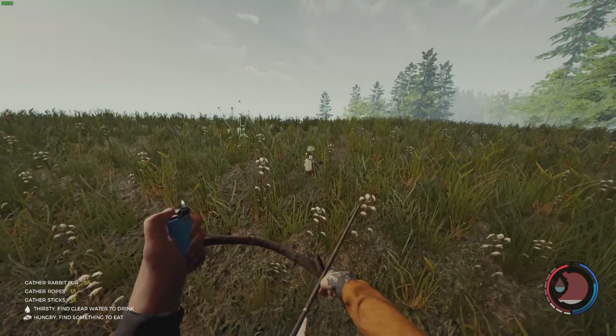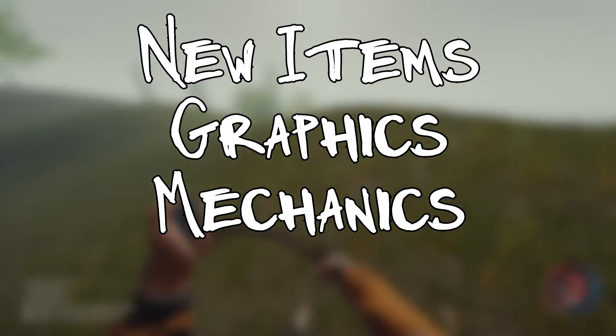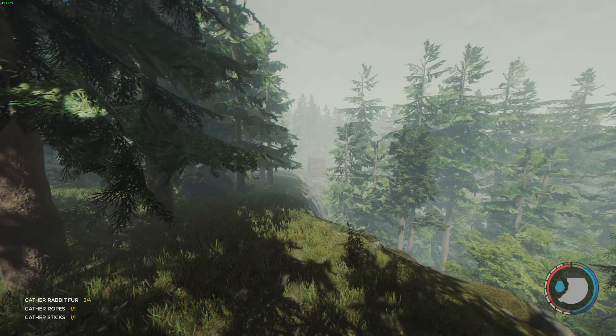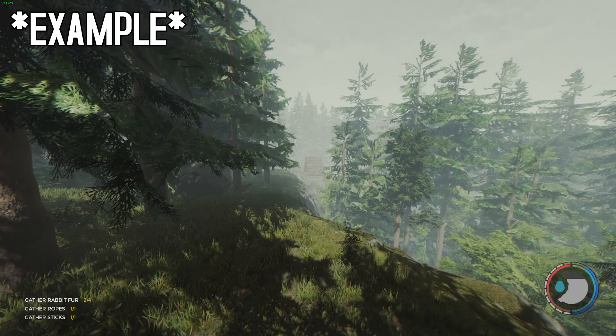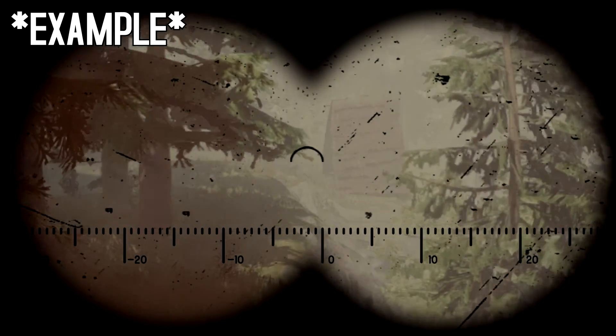This video is going to be separated into four categories: items, graphical upgrades, mechanics, and bug fixes. First, starting with items. Number one: it would be cool to have binoculars in the game so we can observe things at a distance. Right now there's no way to do that except for the pistol or the flare gun.